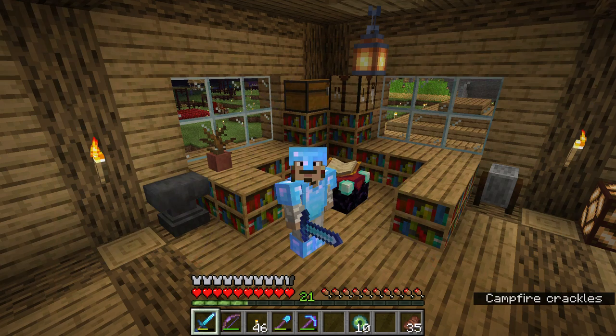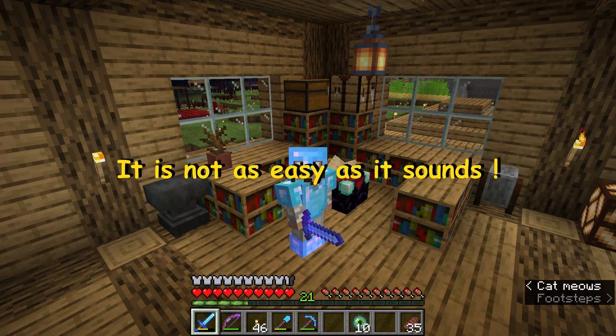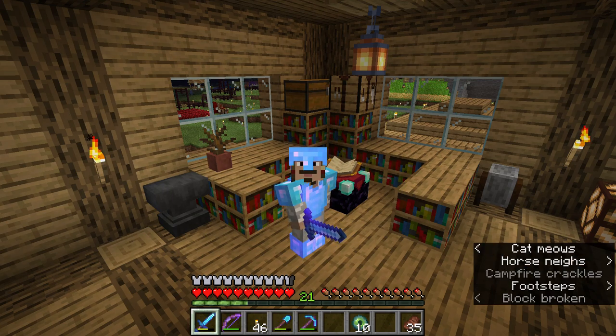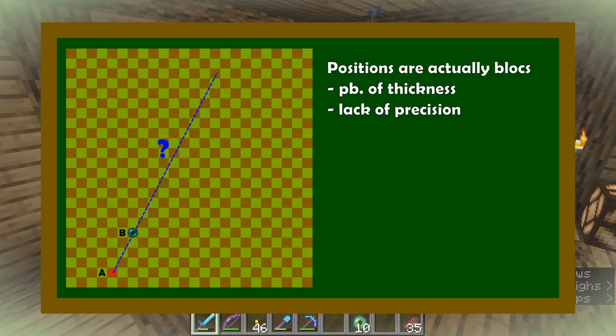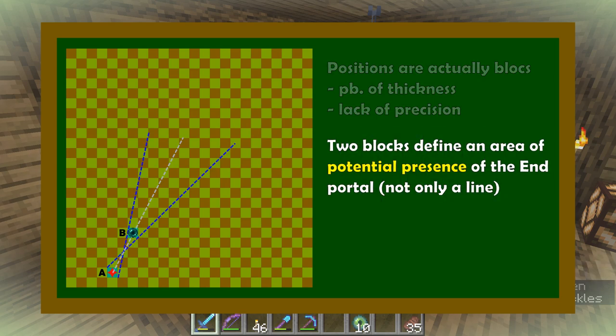If their intersection is calculated, then the stronghold is found. But it is trickier than this. Inside Minecraft, we reason on blocks and the position we access is the position of the block we are standing on. Unlike points, blocks have thickness, and this thickness lowers the accuracy of the measures, because the stronghold can be on any line that passes through the two blocks. If we take two blocks, they no longer define a line but a zone of potential presence. This zone is cone-shaped, and it will be highlighted in yellow on the schematic.